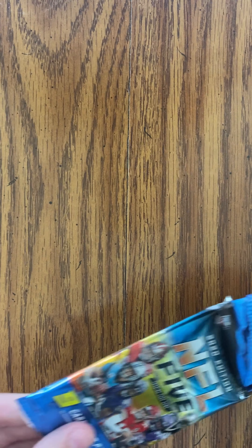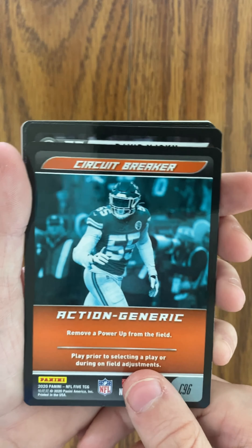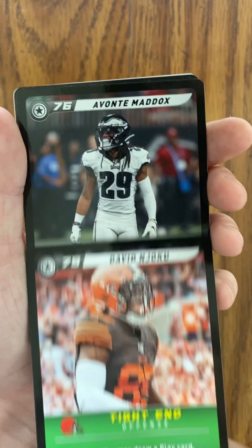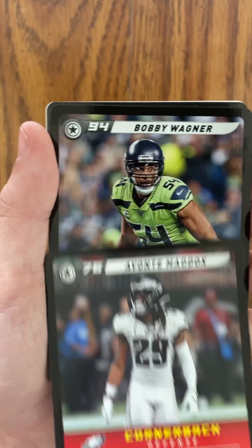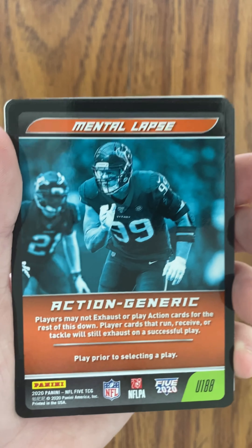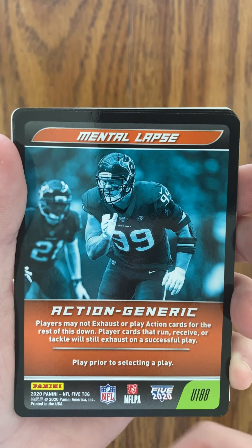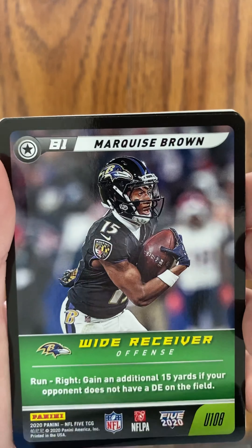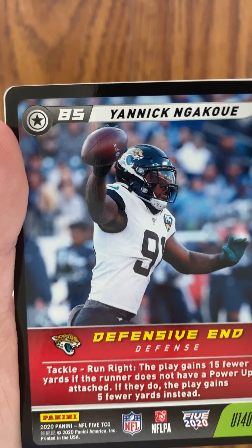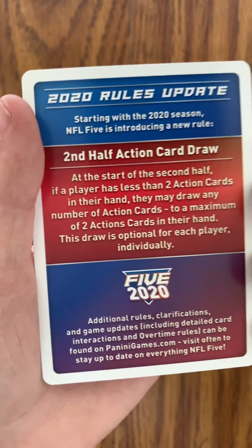Now for pack number three. First up, we have Cole Beasley. We have a Circuit Breaker. Frank Clark. We're going to have to try this game out — I've never seen anything like this. Devin Najoku. Avante Maddox. Did you even realize it says like the rating in the top left? 94. Bobby Wagner — that would be a good card in this game. Jabril Peppers. I love my red peppers especially. Mental Lapse, JJ Watt, action generic.